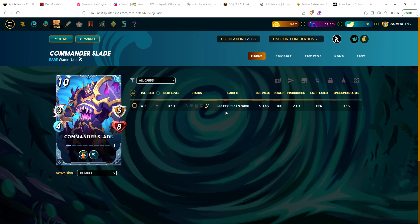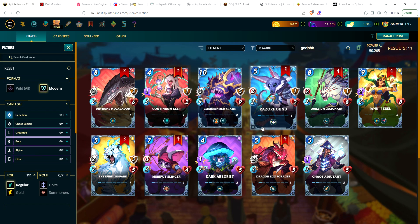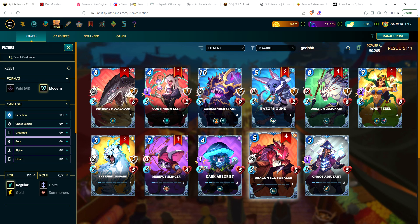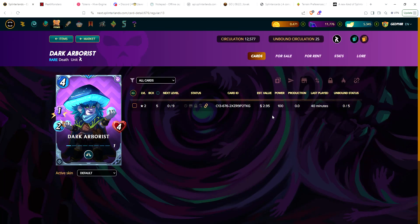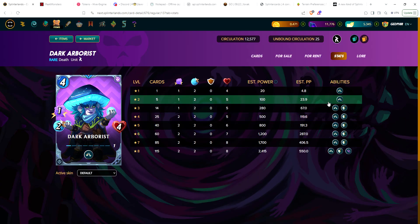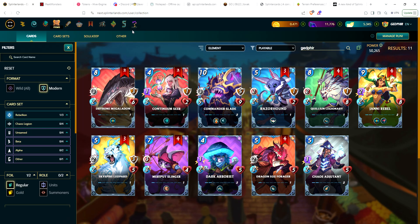I'm kind of torn because I do want to still level my cards, especially with my lower level accounts. Once I get all my rares to two I'm pretty much set. I could get them to level three - I'll have to go one by one and see if they get a specific skill at three, like the Arborist which I want to get to three for that Reflection Shield magic reflect. But just being able to sell the cards now is a really good opportunity.